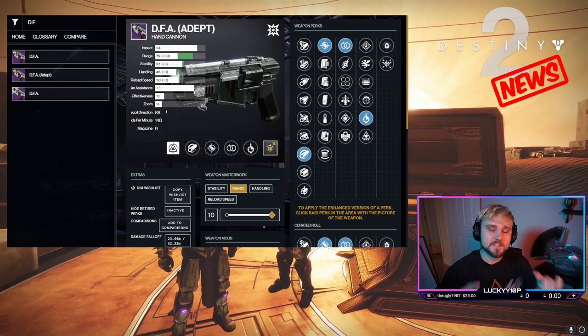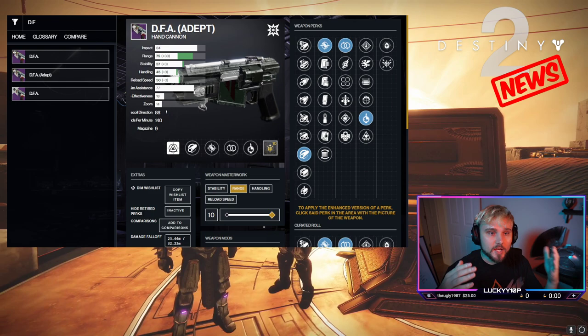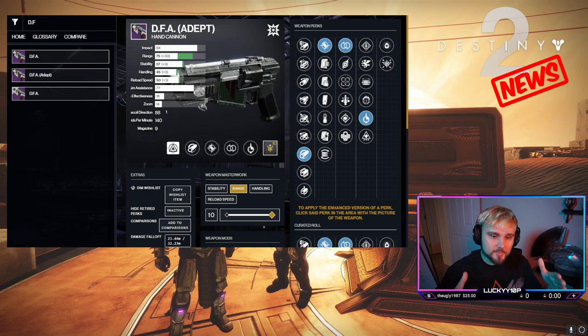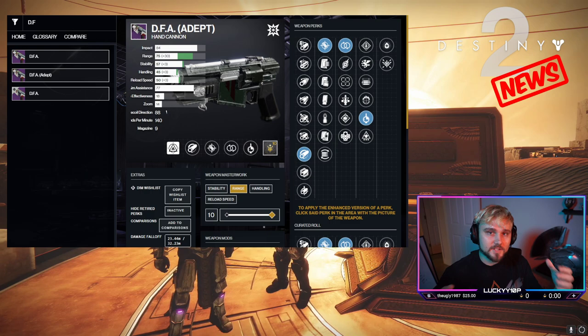Hey, this is Lucky, and in today's video we're going to be talking about this week in Destiny god roll edition. The Tuesday reset is about to happen in a few hours, so you have seven days to get all of these god rolls — all these weapons before these raids, dungeons, and activities go out of rotation. This will help you prioritize how to spend your time in week eight of Destiny 2 Season 17.